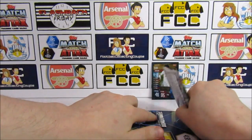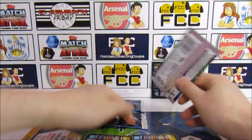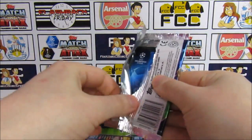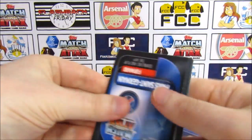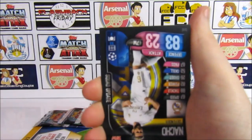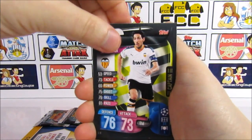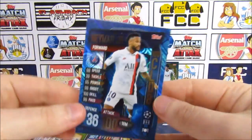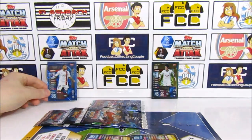We'll get the limited edition pack off and pop that in the back, then crack into this first pack of multipack two — the messy pack. Can we start strong? I'm feeling good about this. So we have a Gaia, a Nacho, a Perreiro, a Miri, a Testagon Flashback, and it's a Neymar 100 Club! That is the one we need for the collection.